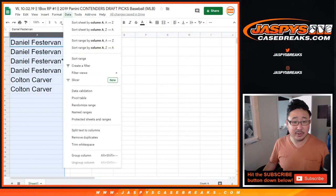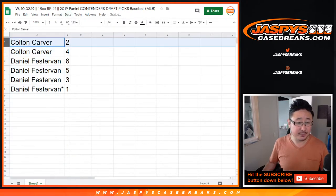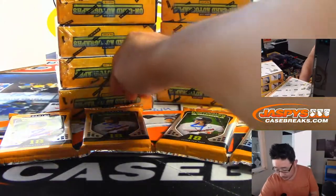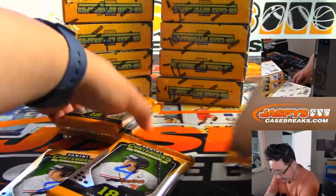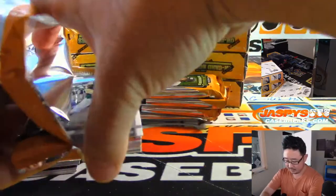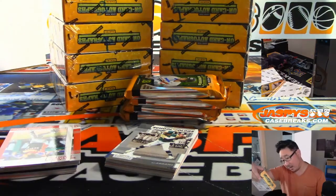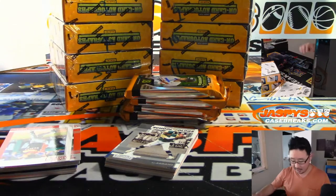Now we'll do these alphabetically per tradition. So Colton, you're up first. Pack 2 and 4, good luck. Pack 2 and 4. And Daniel, you have the rest. There's 2 and 4. And there should be 1 autograph per pack on average, there's 6 autographs, so there should be 1 per pack on average.